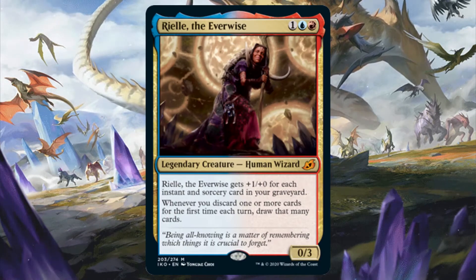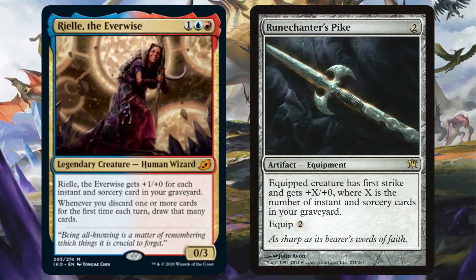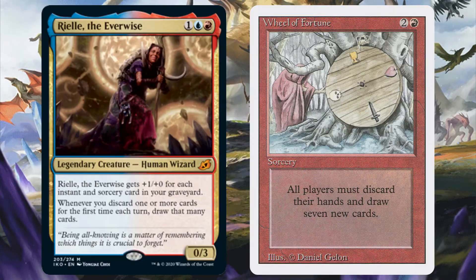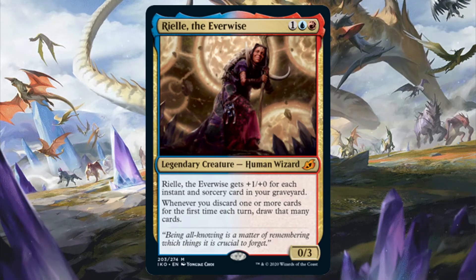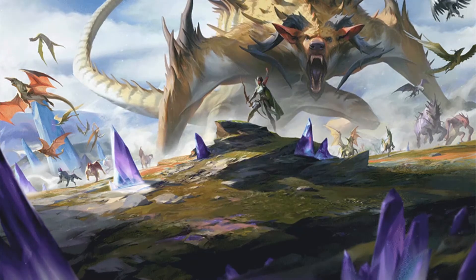Blue Red has Riel the Everwise, since Lurrus was banned the moment it was spoiled. Riel has a built-in Runechanter's Pike effect stapled on. Additionally, whenever you discard one or more cards for the first time each turn, you draw that many cards. This makes Riel an insane addition to any deck of the Wheeling archetype as well as possibly being the commander of such a deck. When you cast Wheel of Fortune for the first time your turn, you're going to draw 14 cards — and that's damn impressive. You can also include cards like Library of Leng if there's cards you don't want to discard to your graveyard and thus draw them afterwards. Since wheel decks tend to be spell-slingy, this benefits Riel even more. In fact, she could be the commander of a control deck with tons of counter magic and removal spells. The more instants and sorceries in your graveyard, the harder she hits. So you could control the game and then make her unblockable in order to start eliminating opponents one at a time with commander damage once you have a solid lock on the board.